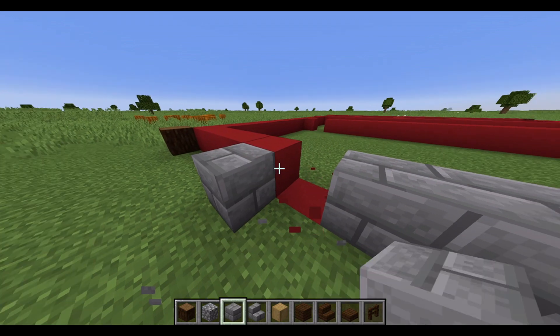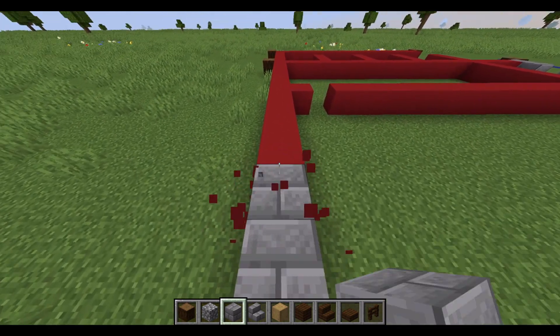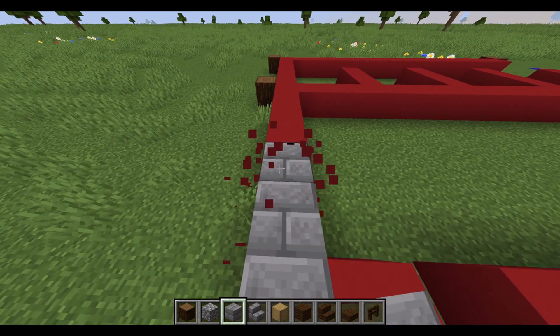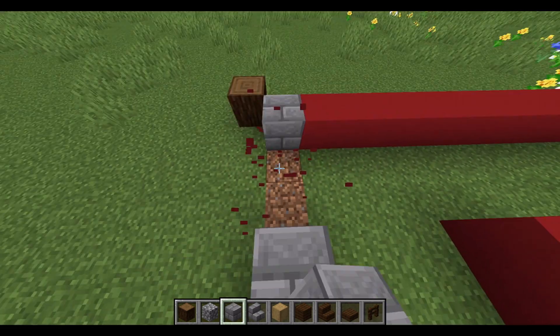If you're in survival, sometimes you're not going to have all of these blocks that I have in creative mode, and so you can improvise. For example, instead of using the spruce logs that I have here, say you're in an oak biome — you can use oak logs. Just make sure that it blends in nicely with the rest of the material you're using.